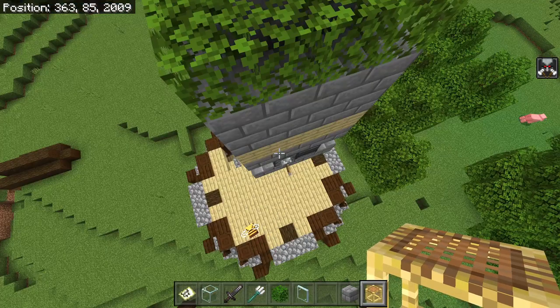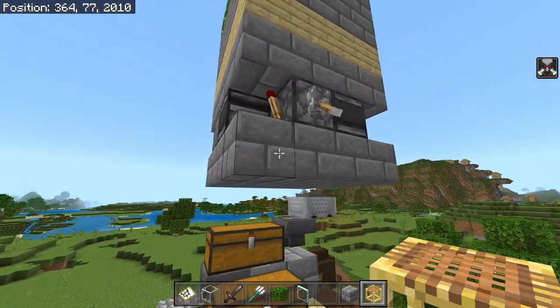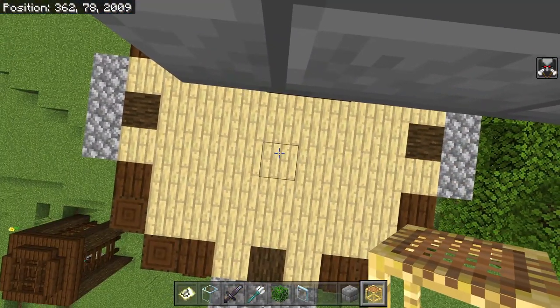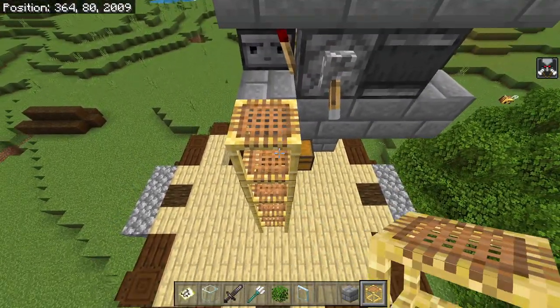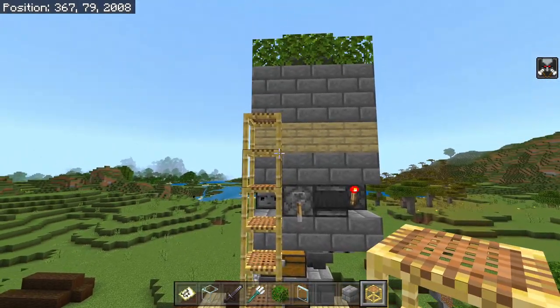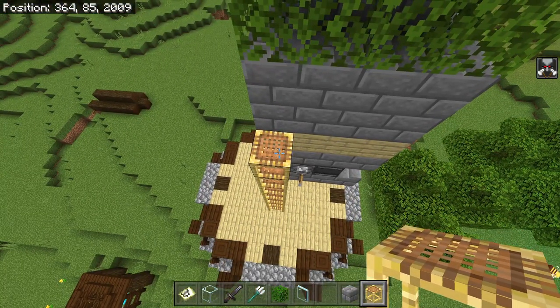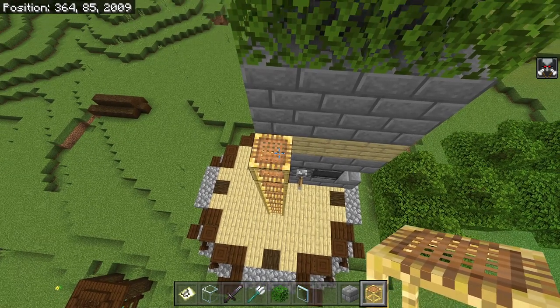Since you're not playing in creative mode, we need a way to get up to the farm. We're going to use scaffolding, lining up with the edge of the trident killer and placing scaffolding until we are two blocks higher than the lever. Then place 32 more scaffolding — that's going to be where we AFK and build the rest of the farm.